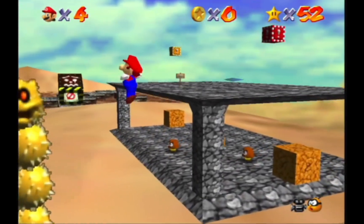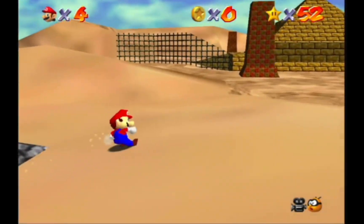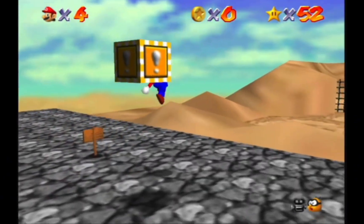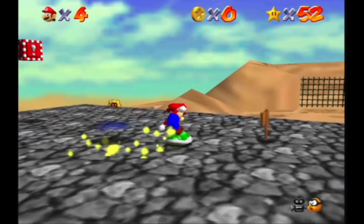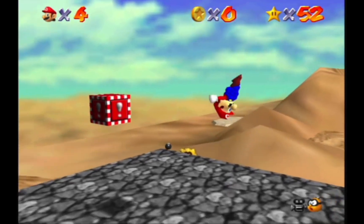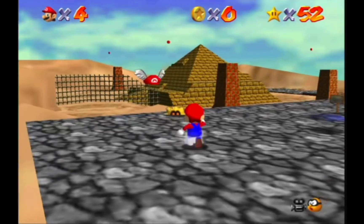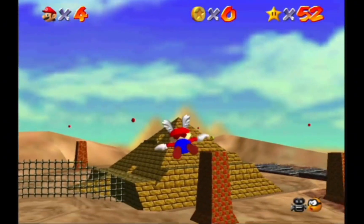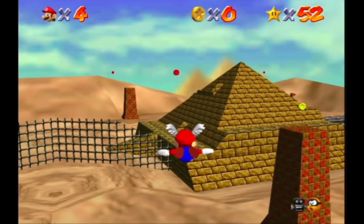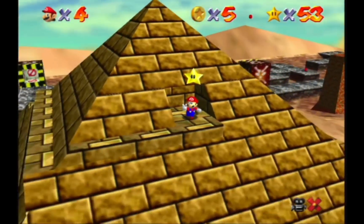I love how he does that. You can use this shell, or you can be a big boy and use the wing cap and just fly right on over there. There's a fly guy so just make sure you avoid those guys and just get to the top and get your star.